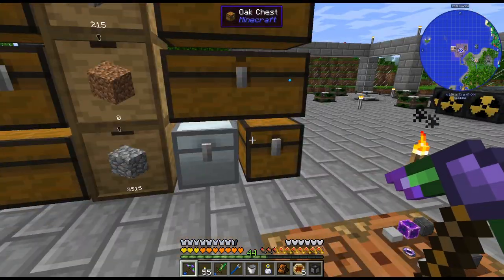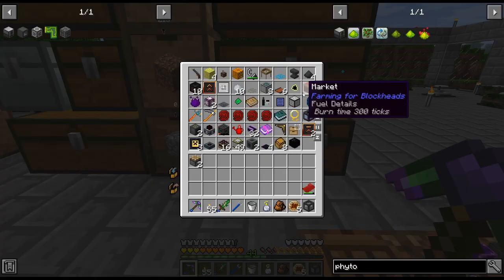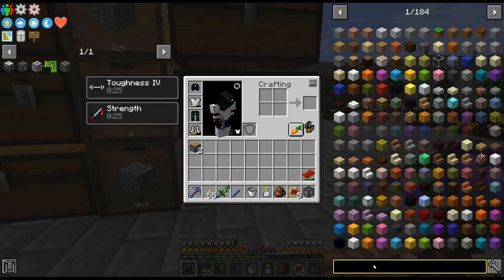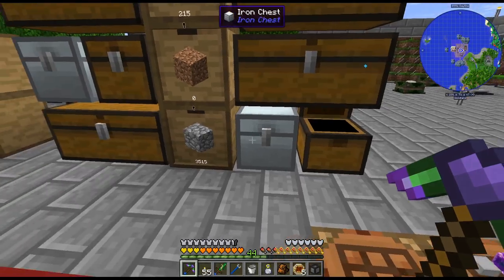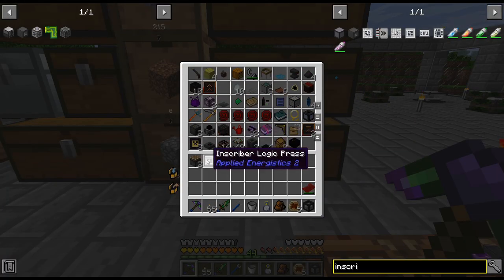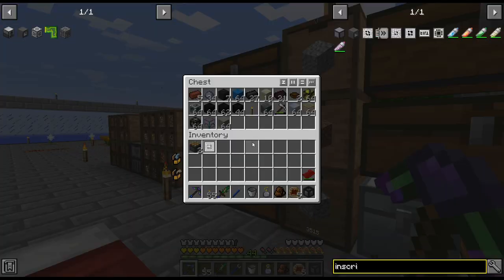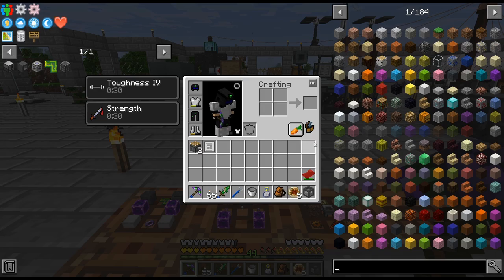Just crafting that up. I had a thought - I haven't gotten an inscriber yet. Let me double check. We have a logic press right there, I'm going to pull that out because we're going to need that, along with the other presses. I've gotten stuff from loot bags and totally forgotten.